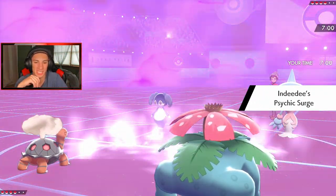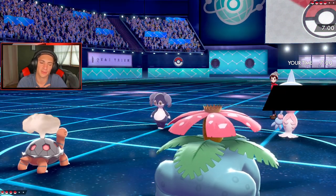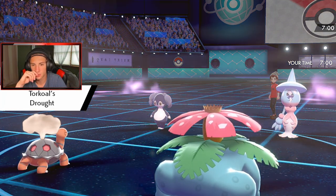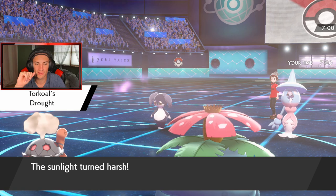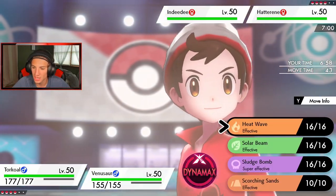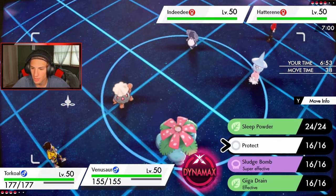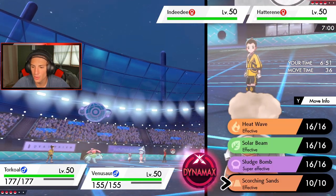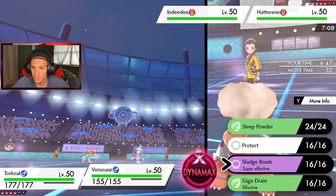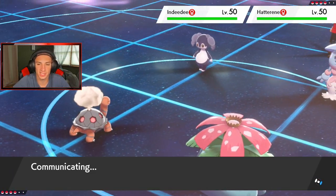He goes with Indeedee and Hatterene — good thing I didn't bring Clefairy because all the first-turn priority moves with Prankster would be cancelled out by the psychic terrain. We made the right call. We got Torkoal out here — do I drop a big Eruption? I think I just go straight Heat Wave. We're going Heat Wave and Venusaur's going to go Sludge Bomb. We have the Wide Lens — the Sludge Bomb comes out here, might take it out in one shot.